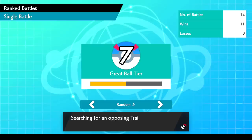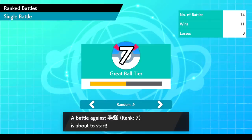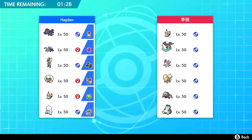Rank up — love to see it! It might take a while to find an opposing trainer. We've got ourselves one — another trainer ranked 7. What do you have for me? They have their own Mimikyu of course, Dragapult to be expected, Sylveon which is interesting, Arcanine, Excadrill, and Snorlax.